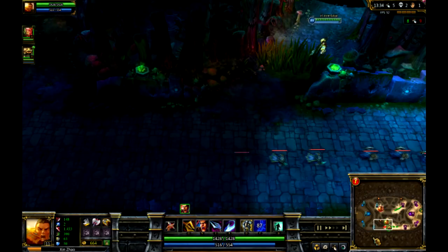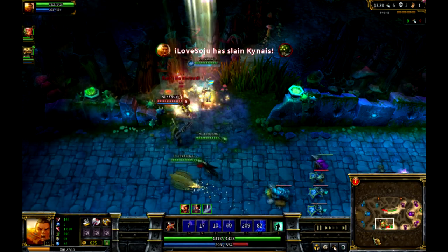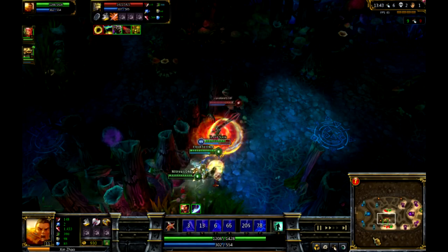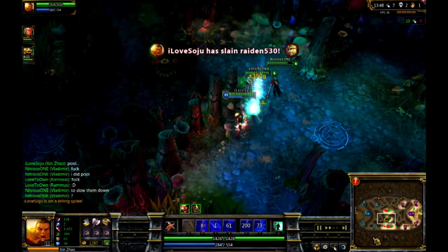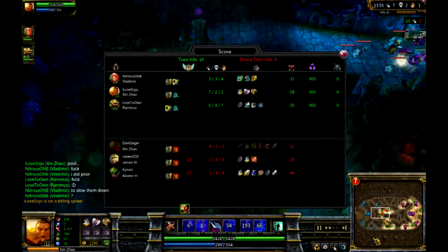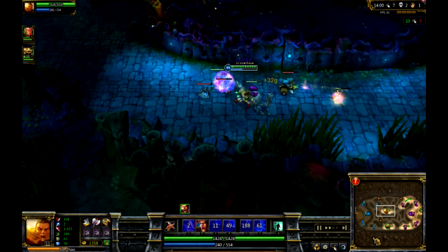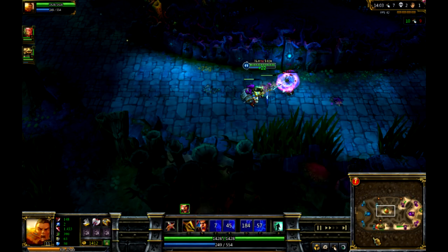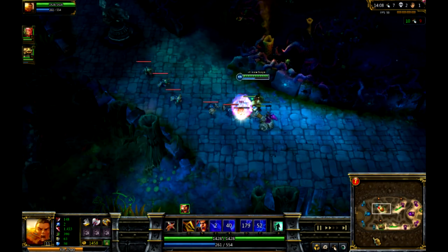Strengths and weaknesses of Zing. His Q — that CC is really, really useful because you pop your opponent up in the air and they're disabled. They can't do anything. It's good against Nunu — you could stop his ulti with that. You charge in with the E and then press Q to save your allies, or once you're in there you can press Q.